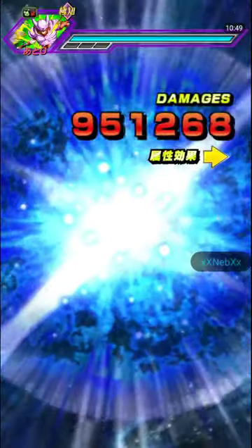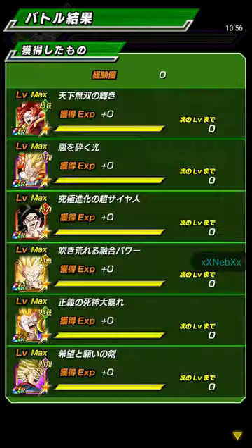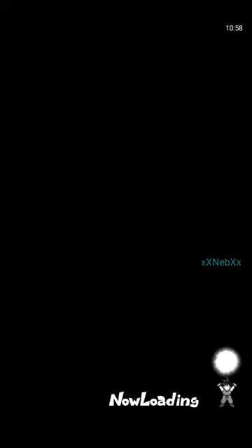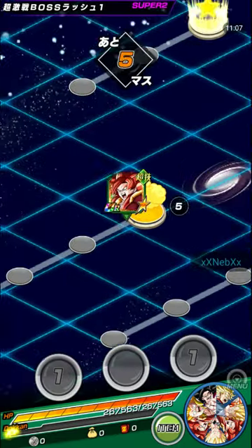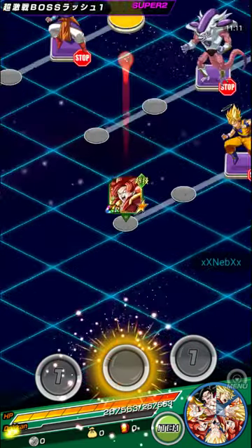Oh my god! Super Saiyan 4 Gogeta — the friend Super Saiyan 4 Gogeta in Dokkan Mode got all the numbers, healed me back up to full health, and did 4.7 million without a critical and at a type disadvantage! Oh god, that's nasty.